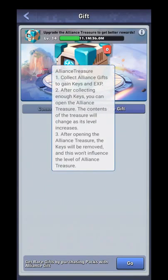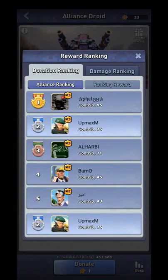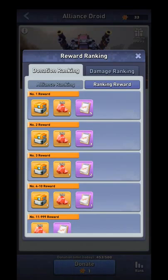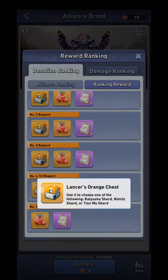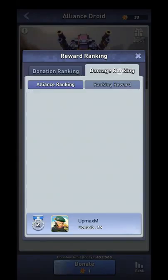You can also get gems from droids. When your alliance kills the droid you get 240 gems regardless of whether you donated. On top of that, if you donate at least one, you get an additional 240 gems — so you can get 480 gems total from a single droid kill.